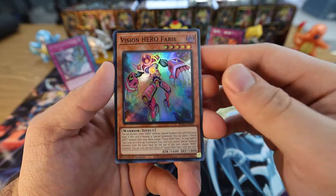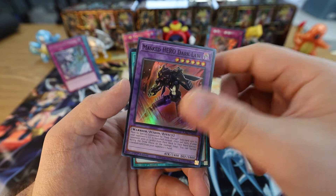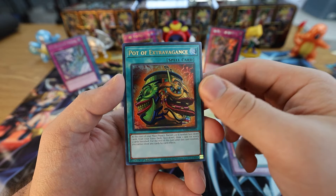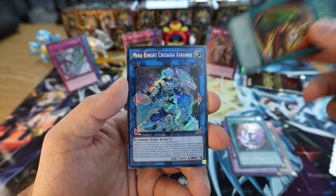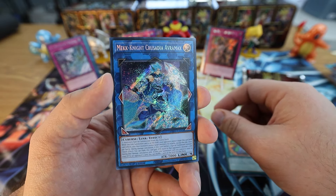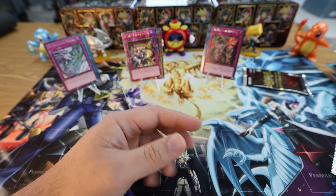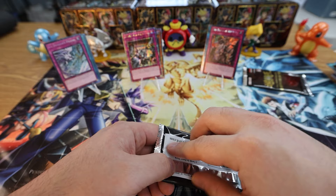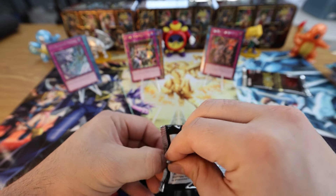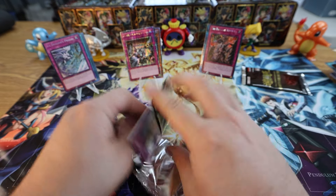We got Faris Super Rare, Dark Law Super Rare, Magicalized Fusion, and we got an Extra — nice, nice little Ultra slot. And for the Secret we have Mekk-Knight Crusadia Avramax — he's a good link for Saryuja pile. I've always loved his artwork, nice card. Of course he got reprinted back in Maze of Memories so it wasn't really too much of a need for him in this set, but they threw him back in regardless — double down to make sure cards don't raise in value again and give you different rarities to hunt for when you crack product.